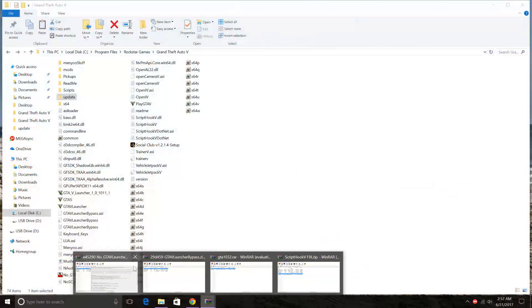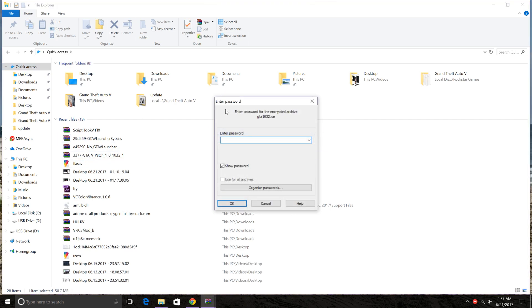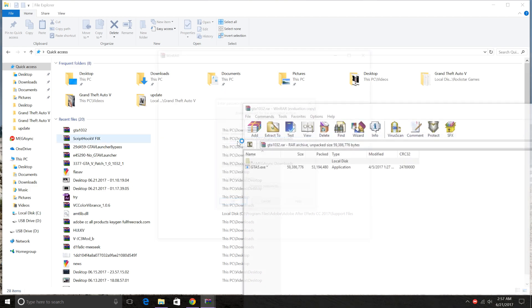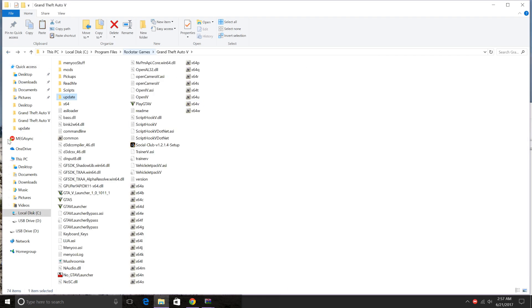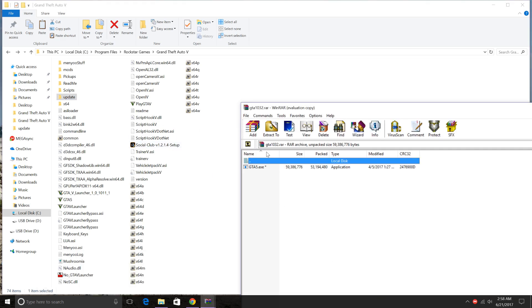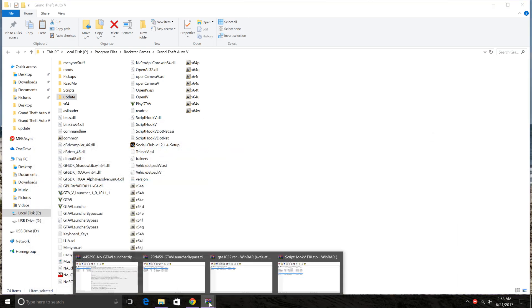Go back to your downloads. There's one called GTA1032 — this one has a password. The password is shv1032. If the patch doesn't work, all you have to do is replace your GTA5.exe with this one, because this is an older version. It should work. We don't need it right now, but keep it for the future.